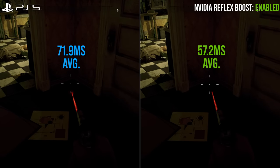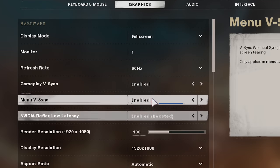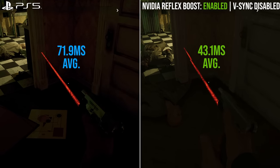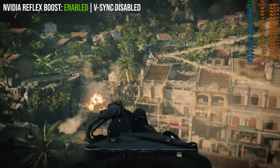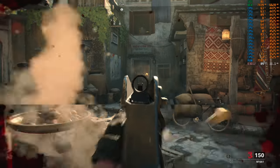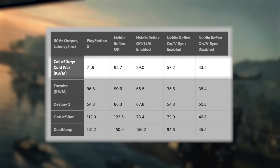The results speak for themselves. With Reflex Boost enabled, you get a rapid 57.2 millisecond result on a 60Hz display with V-Sync enabled — at last pushing past the 71 milliseconds on PS5 for Cold War. Enabling both LLM and Reflex at the same time doesn't do anything extra; Reflex overrides the LLM setting. And if we also disable V-Sync on PC, that result drops even further to 43.1 milliseconds, as the whole game engine runs at the fastest possible level until it hits CPU, GPU, or memory bandwidth bottlenecks. Combining this unlocked performance with Reflex gives you the fastest possible response, at the expense of screen tearing.